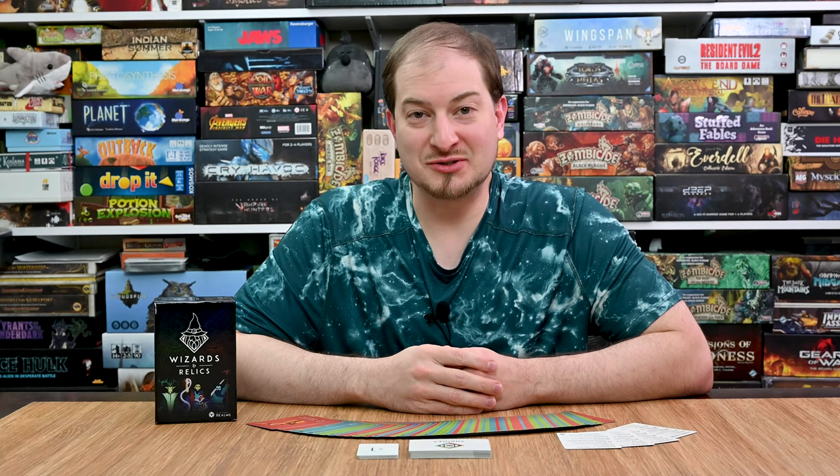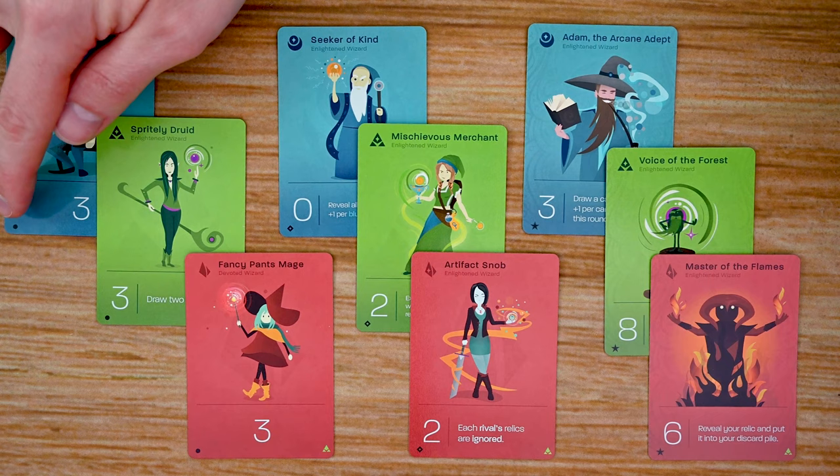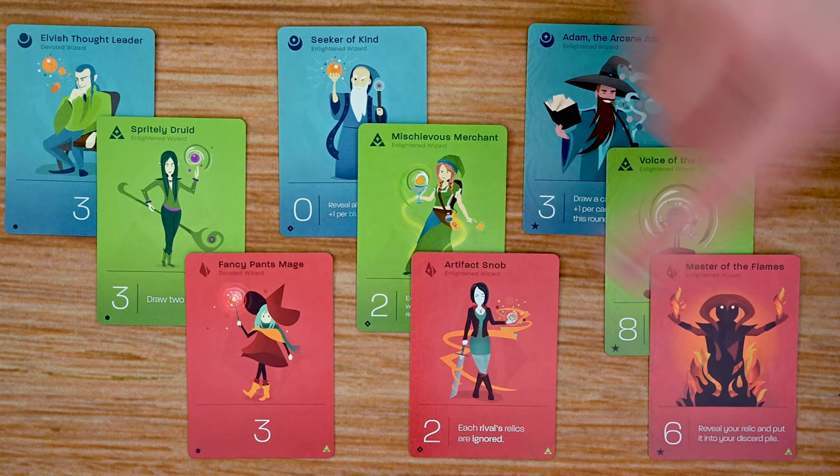There are three different types of cards in the game. The first type are the wizards — these are the cards the players are trying to get into the Hall of Immortality. There are three different types of wizards: blue wizards, green wizards, and red wizards. There are also three different levels: common wizards, superb wizards, and glorious wizards. The wizards all have a power level, and at higher levels they get more and more powerful. Some wizards also have abilities that trigger when revealed or under other circumstances.